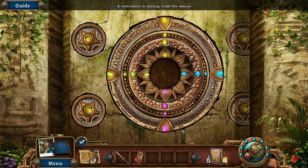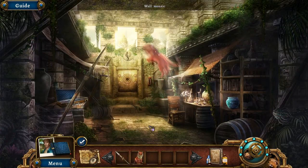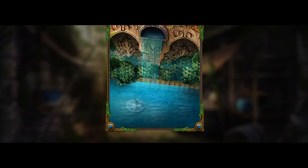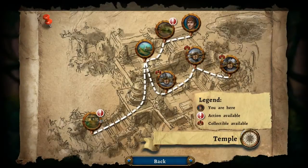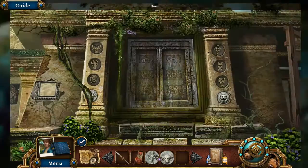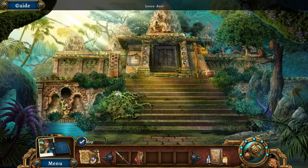A centerpiece is missing from this mosaic — it's too far up for me to reach, but maybe my new friend can help. We need four more tokens. We can still do something here — we're going to put in the inner element.